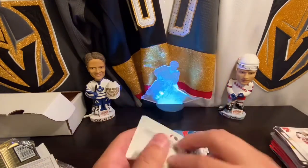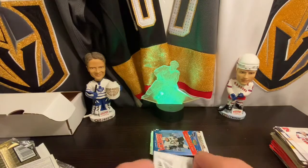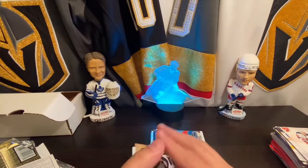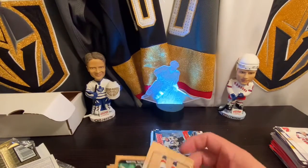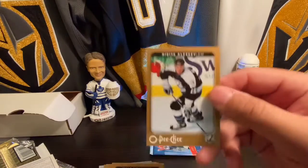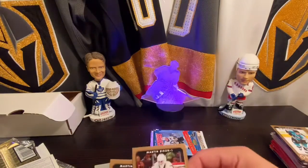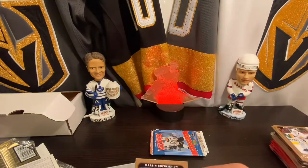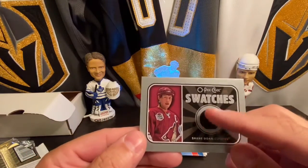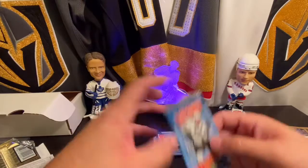06-07 OPC with Sid the Kid on the cover. I'm not a fan — I know I'm going to get hate. We've got a jersey card in here! We've got David Booth — Marky Rookie — Nikita Alexeev, Billy Niemann, Marty Biron, Martin Rucinsky, and we've got a Shane Doan Swatches jersey card. Very cool. I think this is the first time I've actually gotten jersey cards out of these boxes.